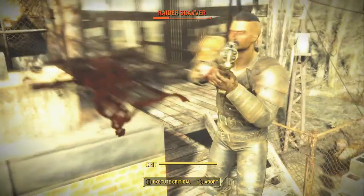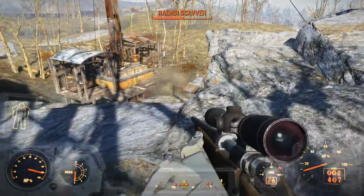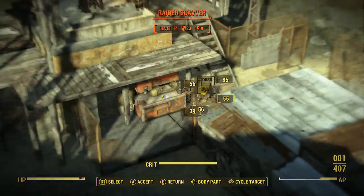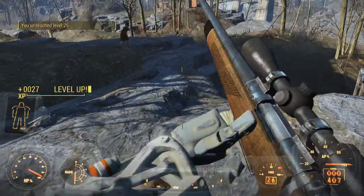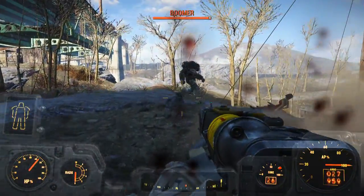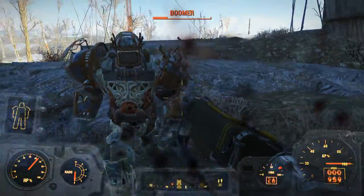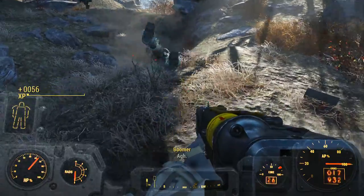Boomer is the one here that has the power armor. What you've got to pay attention to right off the bat is he does have one mini nuke that he's going to fire, so just make sure you don't get hit by that and you should be fine. After that he's more of a melee fighter and he throws grenades, but he's pretty easy to take down. He doesn't have too much health and you can just back away from him because he can only punch you — it's actually a pretty easy fight as long as you avoid that mini nuke.